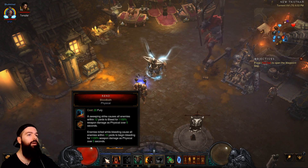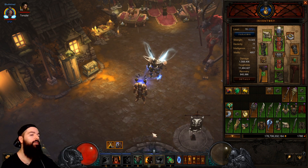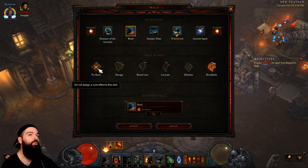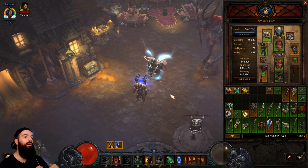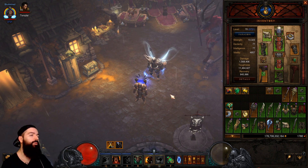People ask why rend is on the bar if it's cast automatically. Sometimes I manually cast it for the area damage, but even if you never manually cast it, just by spinning around it'll pull the rune that's on your bar. If I didn't have it on my bar it would just give me the no-rune version — and I really like Bloodbath since it gives nice AoE damage. It's similar to how Exploding Palm works with the Uliana set: if it's on your bar it uses your chosen rune.